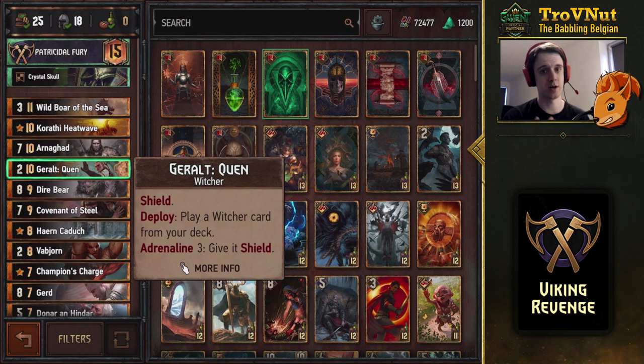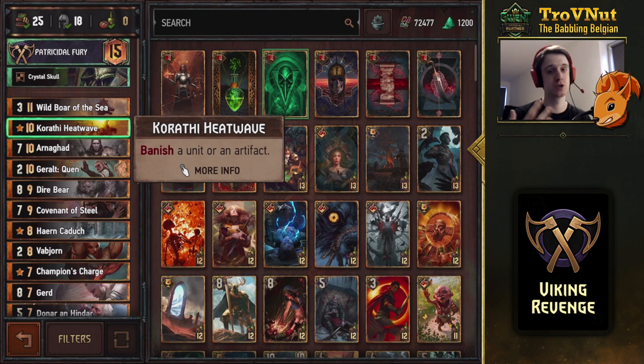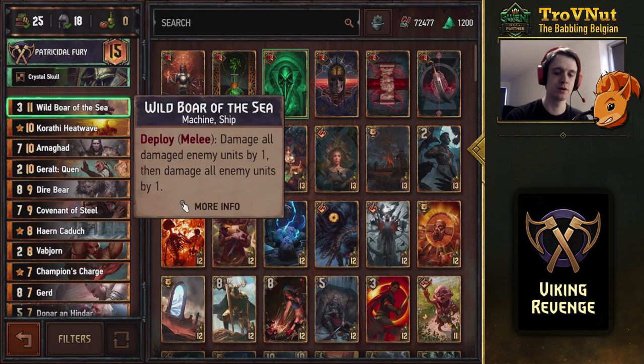We also have Karate Heatwave to take out defenders, annoying scenario cards, and similar threats. Wild Boar of the Sea is the better finisher option here — it's one provision less than Hemdall, and with all the bloodthirst on the field, Wild Boar of the Sea actually has better value. It damages every unit by one, giving you more control and a predictable point total.